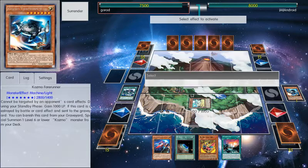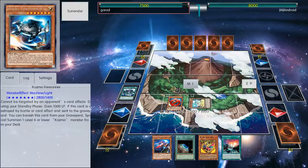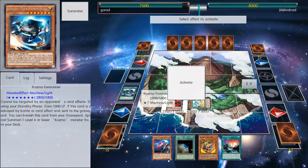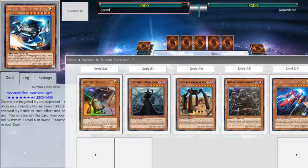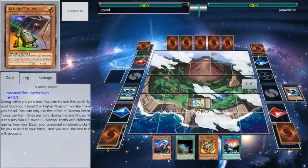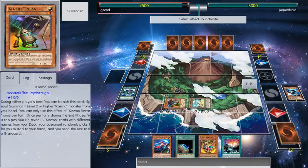This is what's gonna happen: that's one draw for you, so you have five cards back in hand now. At the end phase, Forerunner is gonna get destroyed, and you're gonna have the option to summon tin can. We're gonna summon tin can, and then you're gonna start your turn with six or seven cards in hand because they decided to summon two monsters.